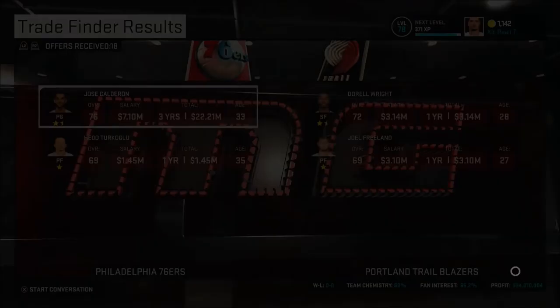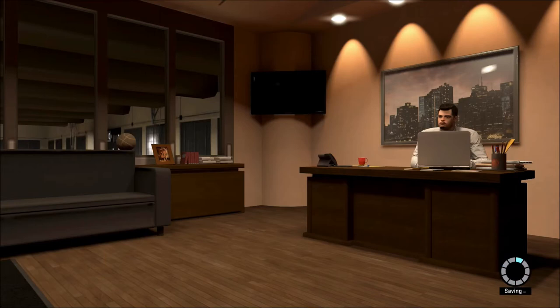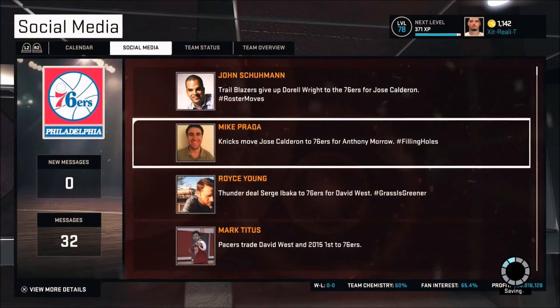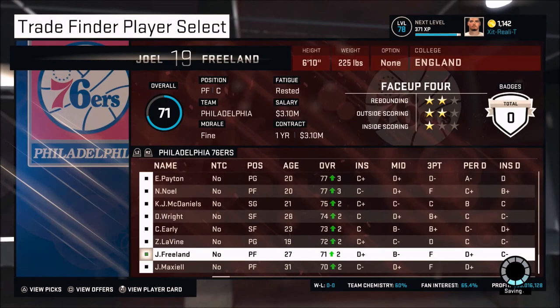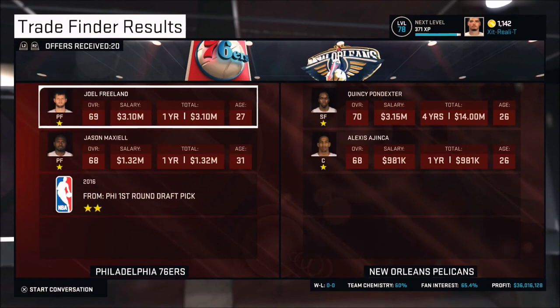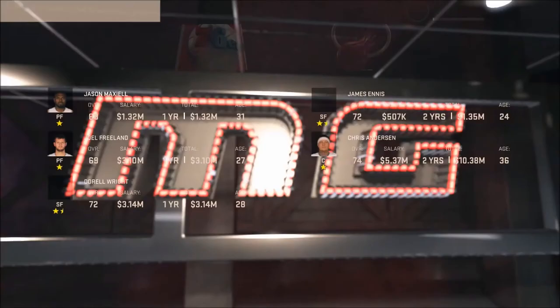I found a pretty good deal — Calderon and Hito Turkoglu dumping $8 million in salary for Jarrell Wright and Joel Freeland. It's just getting from that $7 million salary down to $3 million each. If you want to dump salaries, you've got to do that a lot — find two players who are splitting the cost of that salary. A lot of teams can't take on a $7 million salary unless they give you one back, but if you have a $3 million salary, a lot of teams can wiggle and trade you a $500,000 salary for a $3 million salary. That's another tip in trying to get rid of your salary.